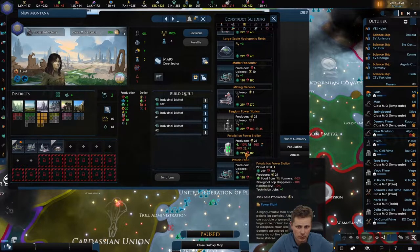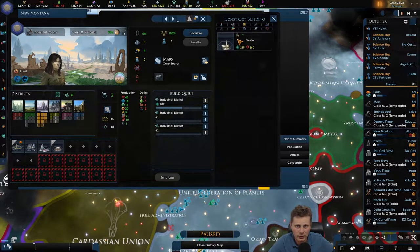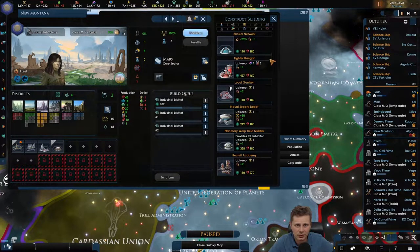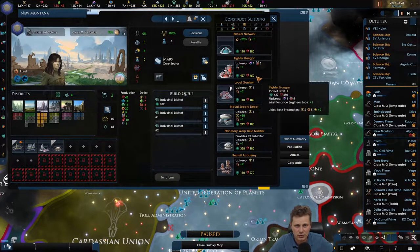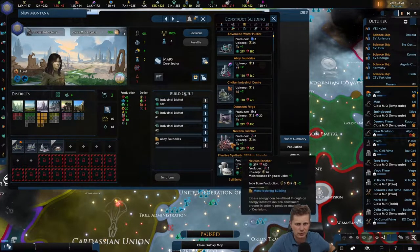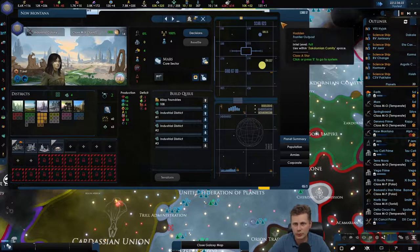Let's take a look at building options. I don't want a heroic landmark. We could make a fortress world to stop their advance. Let's do alloys - let's move that up. That's 109 days.